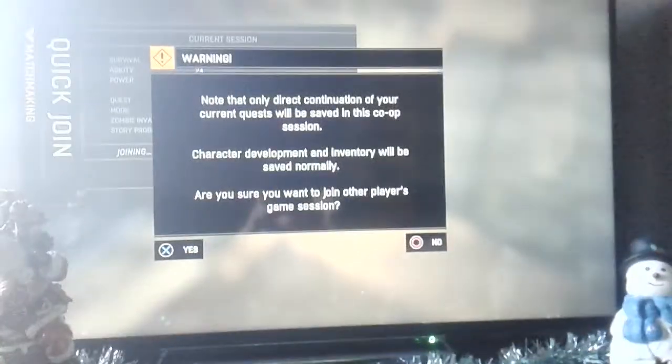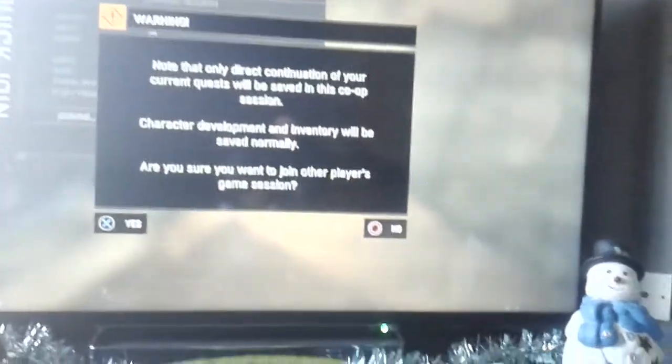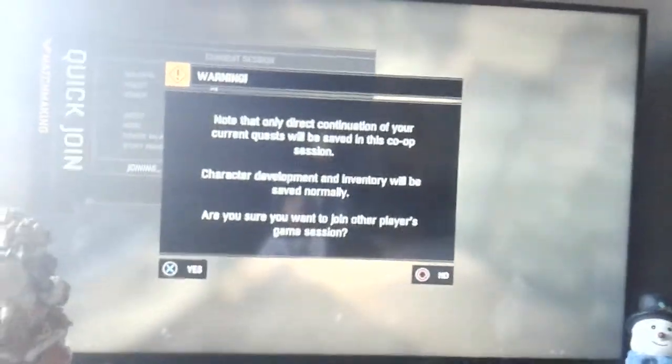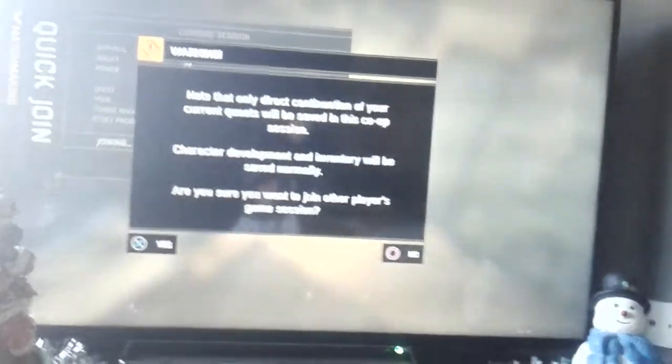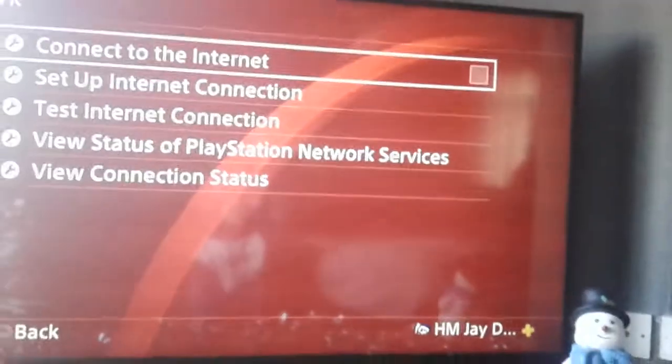When you press X, you're gonna need to go back into your settings and disconnect and reconnect your internet, whatever console you're on. I'm not sure if this works on PC — I don't think it does. Press X, double tap, disconnect, reconnect.